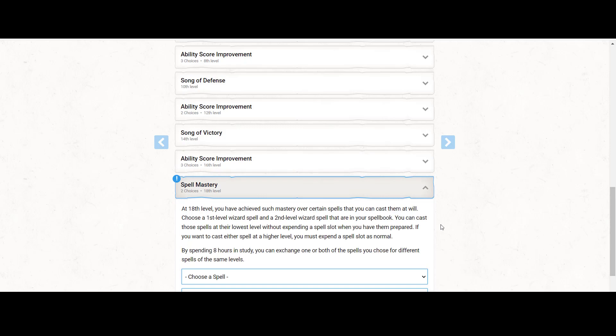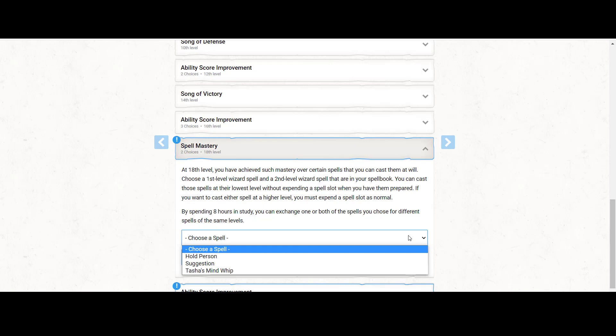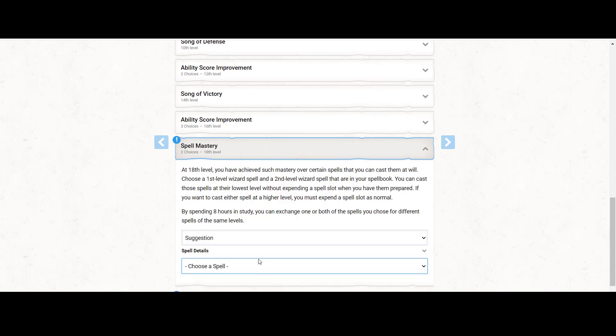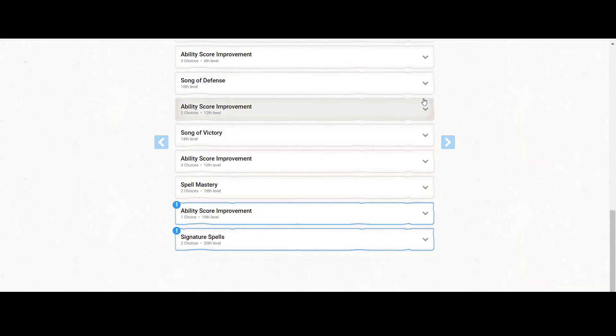At 18th level we get Spell Mastery — choose a first and a second level wizard spell from your spellbook and cast them at their lowest level without expending a spell slot as long as they're prepared. I'd say Suggestion for sure, to be able to cast it for free and stay within the Jedi theme. Shield is a solid second choice. Suggestion is that iconic Jedi mind trick scene.